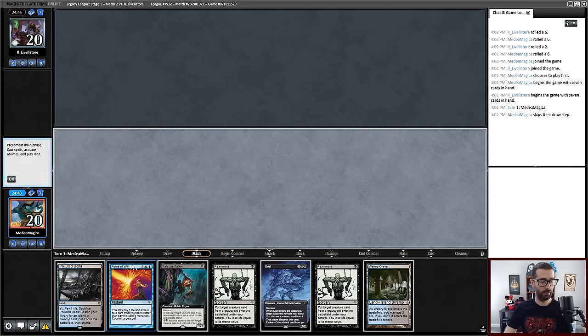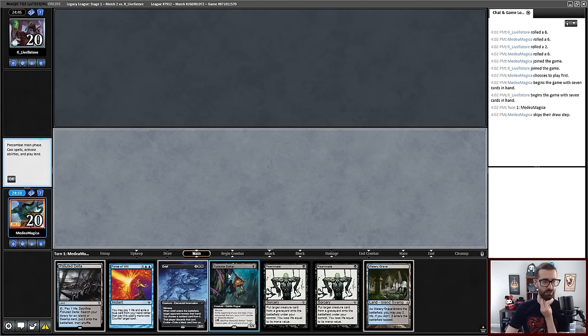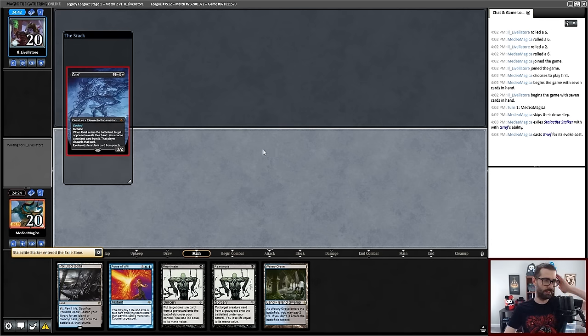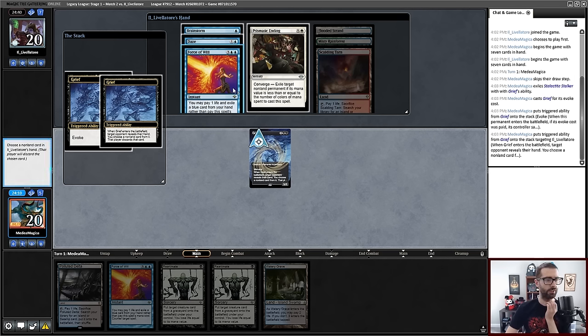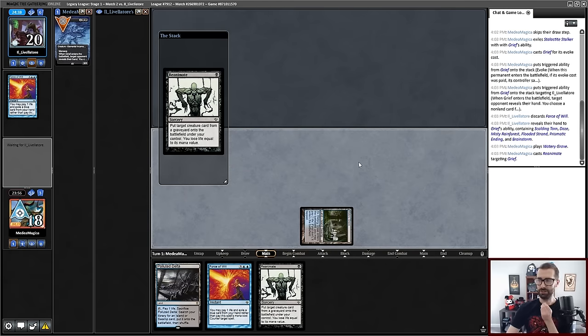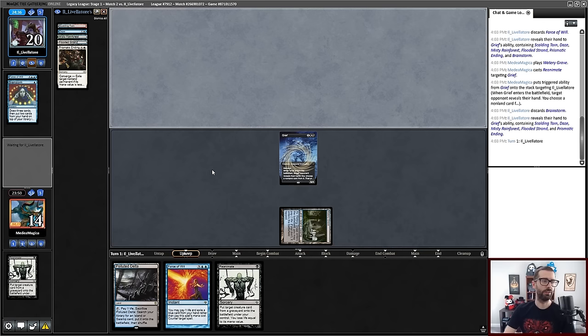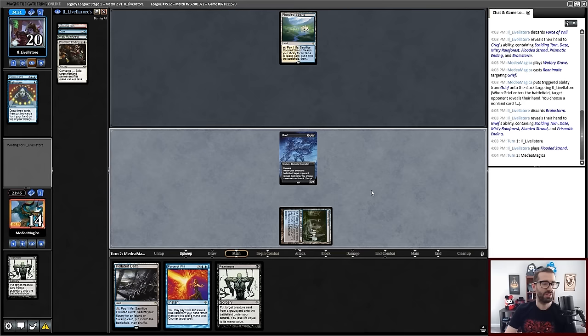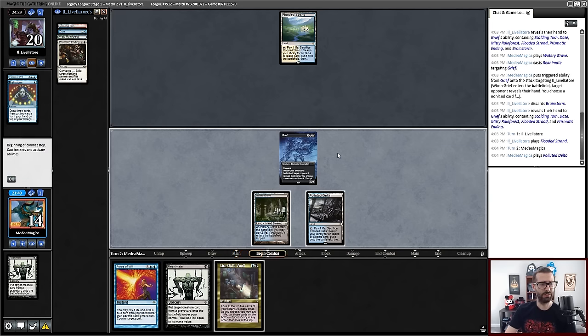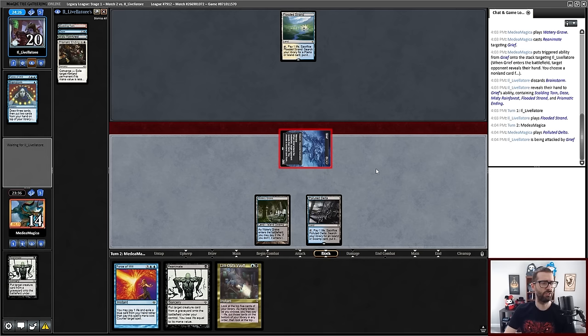I have a really good six-card hand — well, by that I mean my Force of Will is dead. I think I'll do something a little saucy and go Grief, pitch the Stalactite Stalker, and keep both Reanimates. That way if I Grief and take an opposing creature, I can Reanimate that on turn two. I probably take the Force of Will this time and the Brainstorm the second time. Let's go to 18. Take another four off the old life total. My opponent currently has five cards in hand that don't do anything versus a three-power attacker.